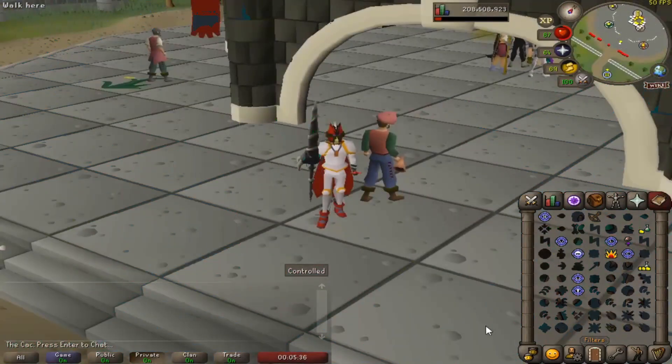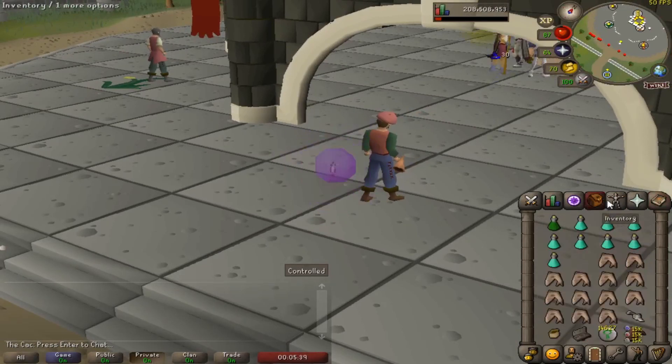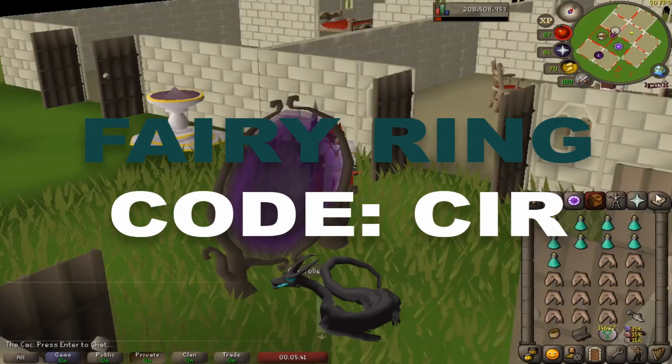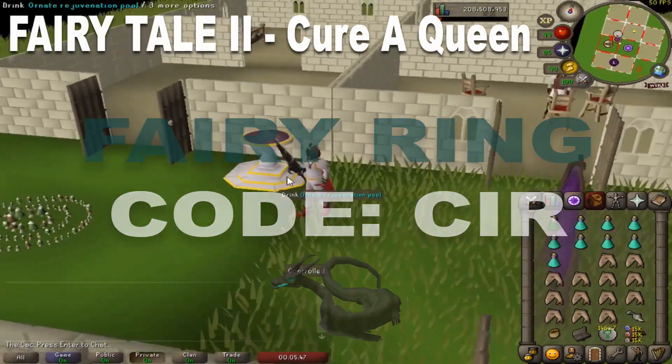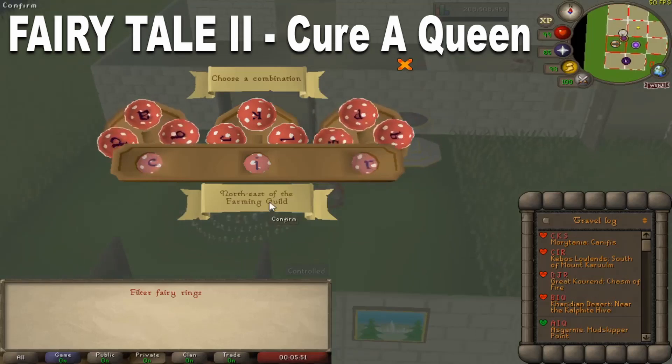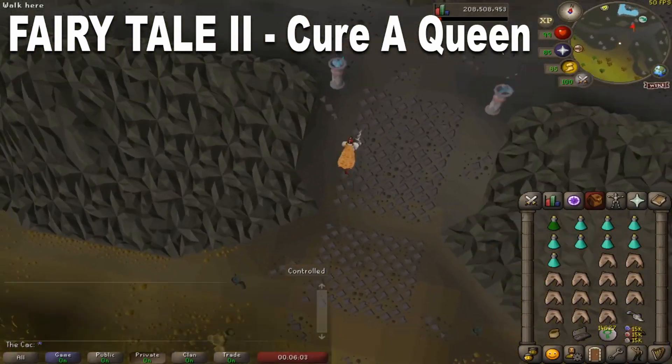If you can't complete any of those diary tiers, another option is to use Fairy Rings with code CIR. To use Fairy Rings you will need to have completed the quest called Fairy Tale 2: Cure a Queen, which is a pretty decent quest so be prepared to face some challenges.